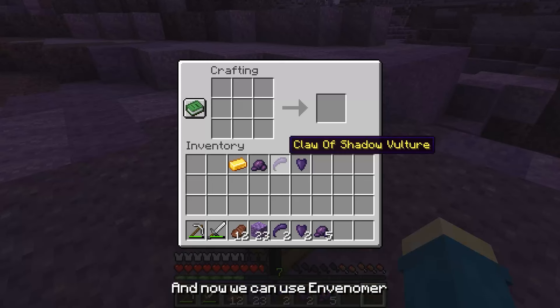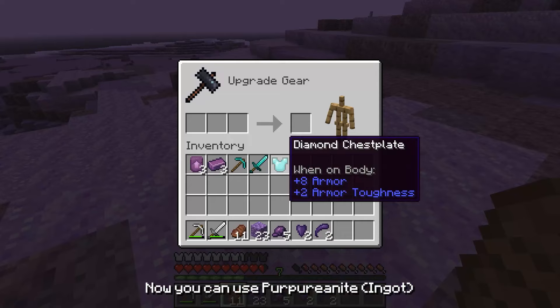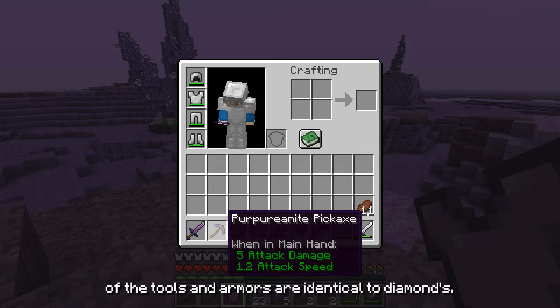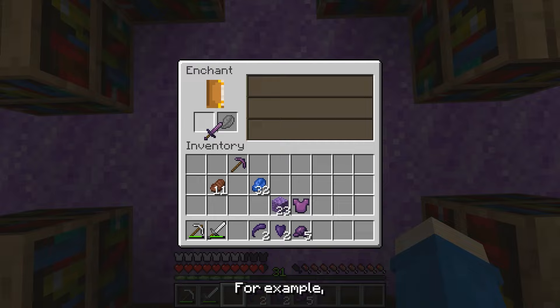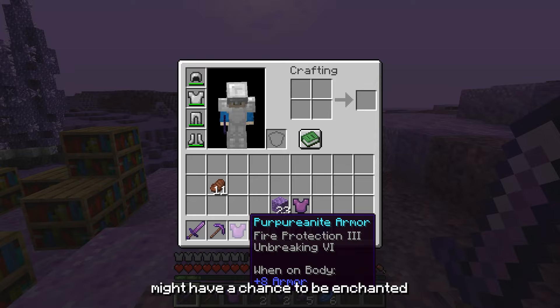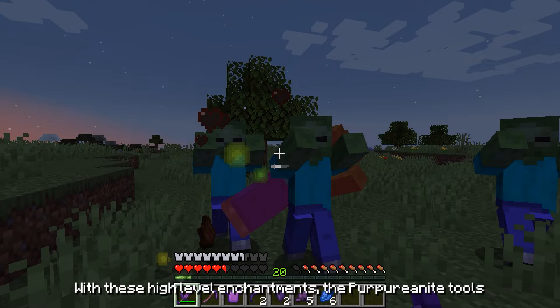Killing them will have a very small chance of dropping their claw. Now we can use Envenomer's Shell, Claw of Shadow Vulture, Papyrionite, and Gold Ingots to craft Papyrionite ingots. Now here's the best part - you can use Papyrionite on a smithing table to upgrade vanilla diamond tools or armor and get Papyrionite gear. The base attributes are identical to diamonds, but they often come with additional enchantment levels. For example, a sword may have a chance to be enchanted with Sharpness 6 to 9, a pickaxe with Fortune 4 to 5, or tools and armor with Unbreaking 4 to 6. However, its additional enchantment levels can only be applied to a single enchantment on each item. With these high-level enchantments, Papyrionite tools and armor become exceptionally powerful.